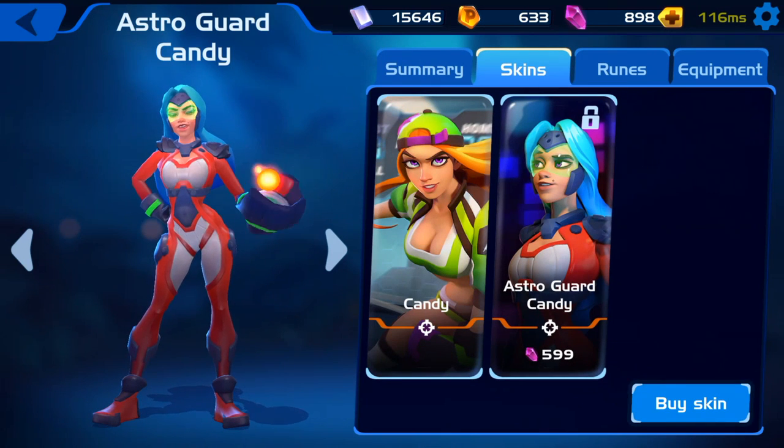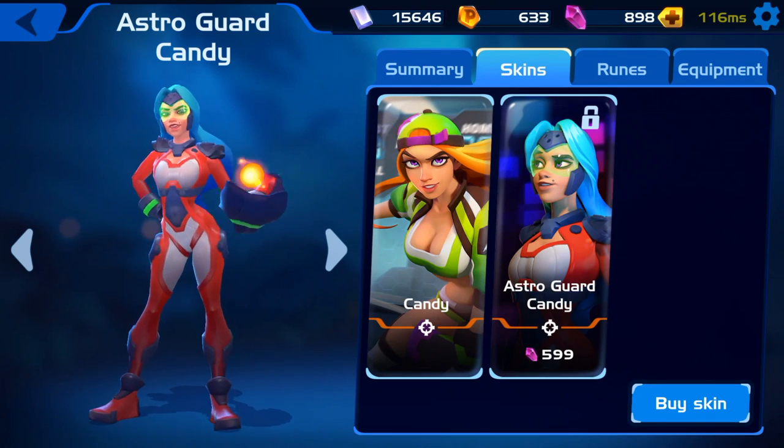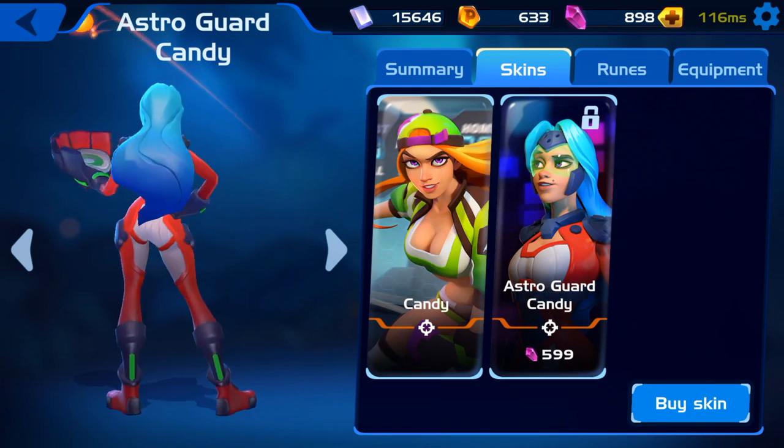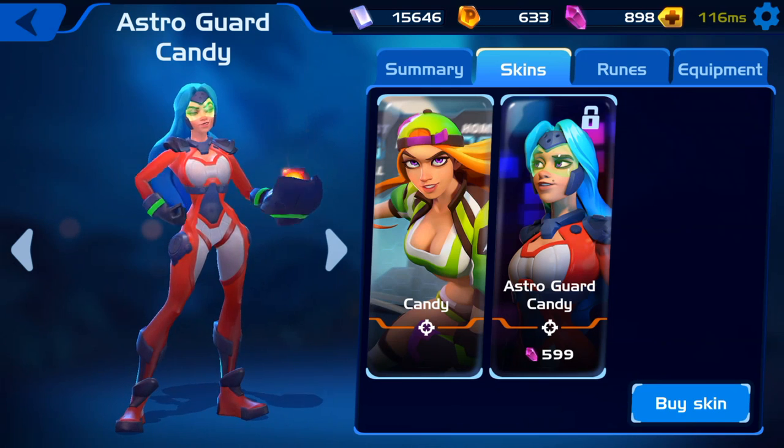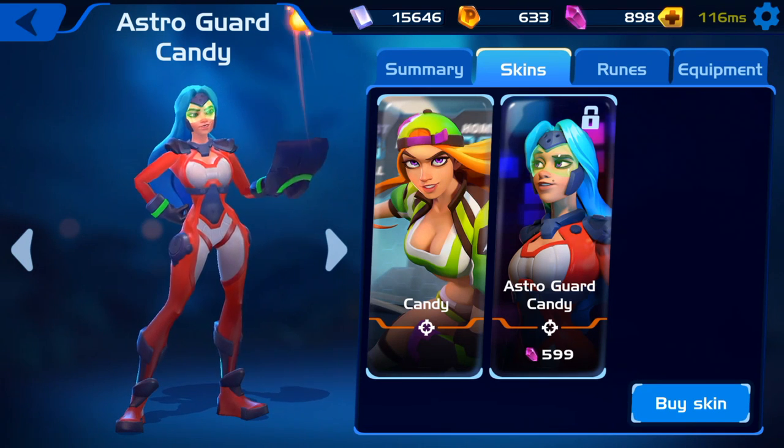Here's the other skin which is available: Astro Guard Candy. I misspoke earlier — I thought it was gray, maybe I was just referring to the gray accents — but it's actually a black and white outfit and her hair is blue instead of orange.